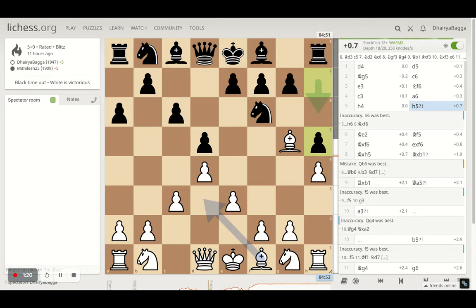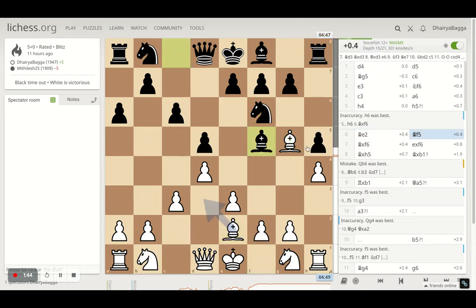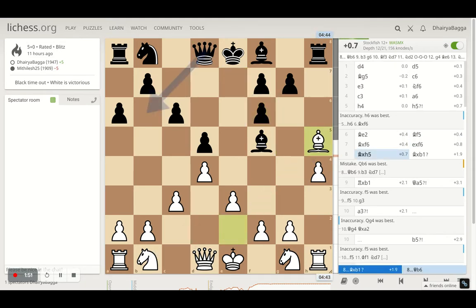My opponent plays h5 here, which was weakening, because it makes sure that my bishop stands on g5, maintaining the pin once the pawn gets moved up — so that bishop would be tough to remove. Then I went with bishop to e2, hitting the pawn with the idea of capturing the knight, which is the second defender of the pawn apart from the rook, and then I can have an extra pawn. My opponent plays bishop f5, which allows me to do so, so I took the knight, my opponent takes back with the pawn, and then I get the extra pawn on h5 with my bishop.